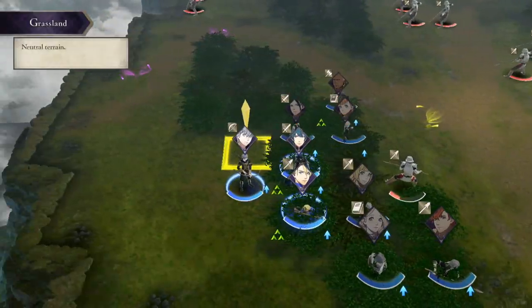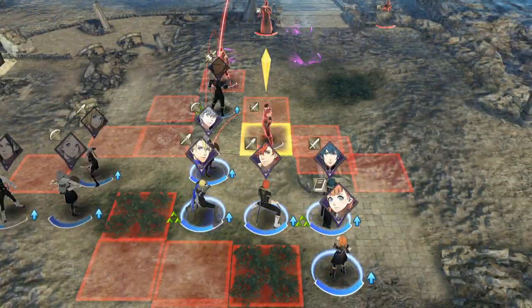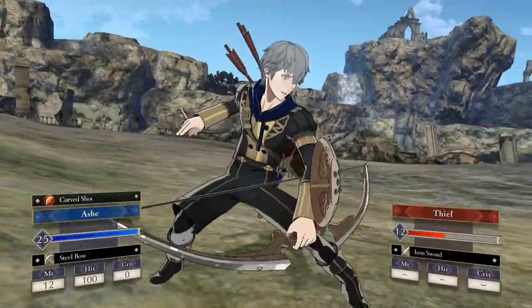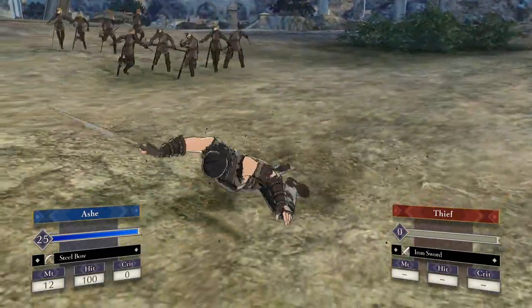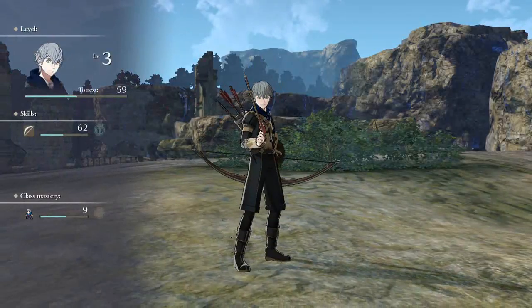Hitting twice is effectively double damage. So watch your weapon's weight stats. Bring steel weapons along by all means — you may find a use for them — but be cautious using them, particularly against strong enemies.